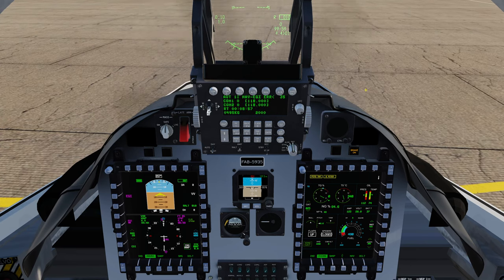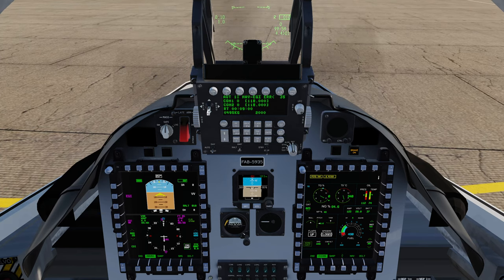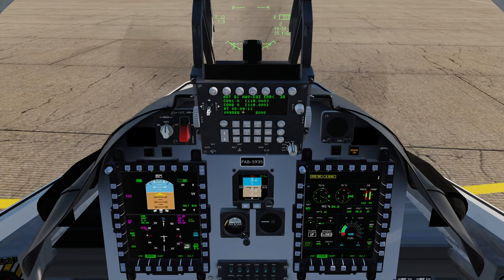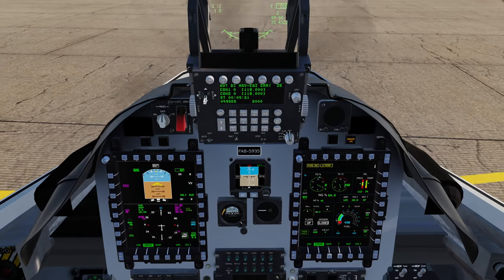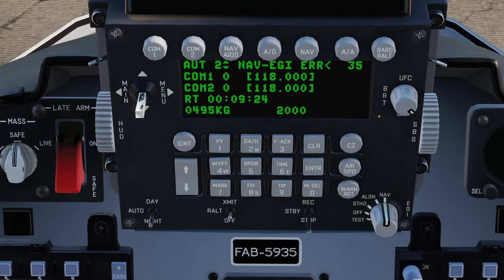The main menu on this UFC is very similar to the DED in the F-16. We have the ability to cycle which steerpoint we're navigating to — I'll leave it on two. We've got COM1 and COM2 presets to flip through, time, fuel load, and all kinds of other stuff. We have direct access to certain functions using the keys on the UFC. The 2000 showing is our transponder code. This module has full SRS support including the transponder, which is something even some full price modules can't claim.